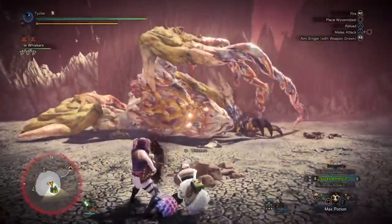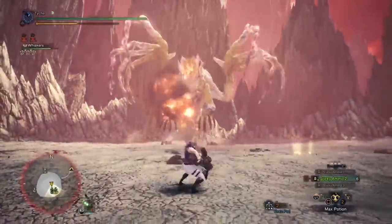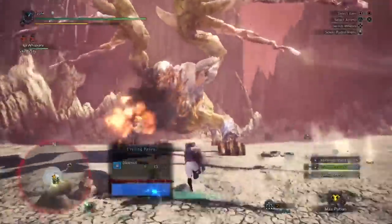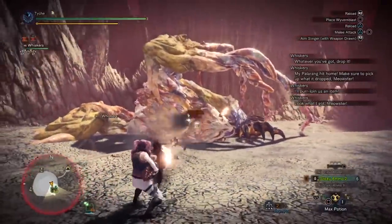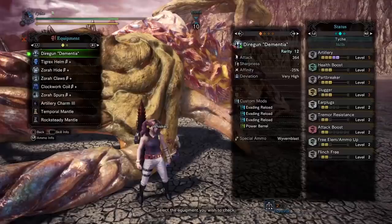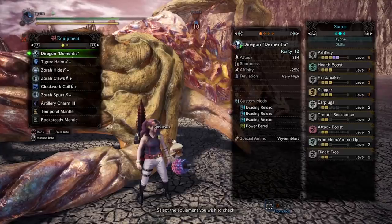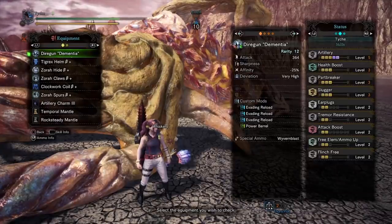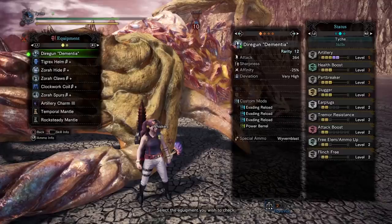Quick side note: the strategy that works better in SOS is going to be running LBG with either Rapid Fire Sticky 2 or Sticky 3s. The reason why this works uniquely well on SOS is that in order to hit that 50% head damage threshold in multiplayer with randoms, you have to somehow convince them to attack the head. Literally every hunter I've ever seen see Shara fall over instantly runs to the head and beats on it. With Artillery 5, Slugger 3, and a Power Barrel, you should be able to get 3-4 KOs in a multiplayer environment. Combine that with Wyvern Blasts and Flinch Free so you can plant them in front of teammates - hopefully that will be enough to get the randoms to break the scalp.